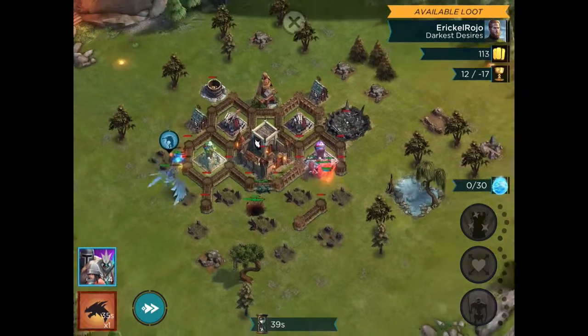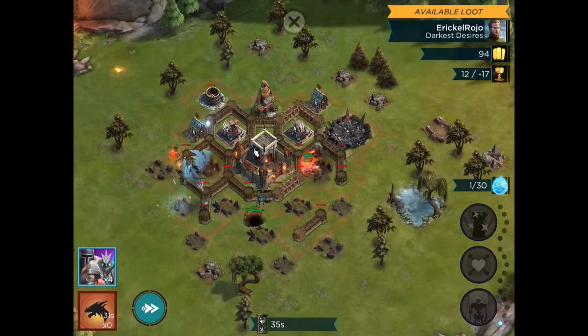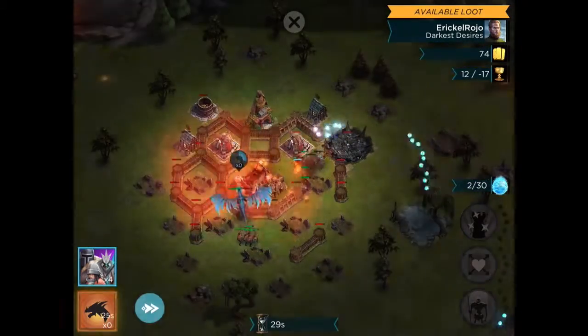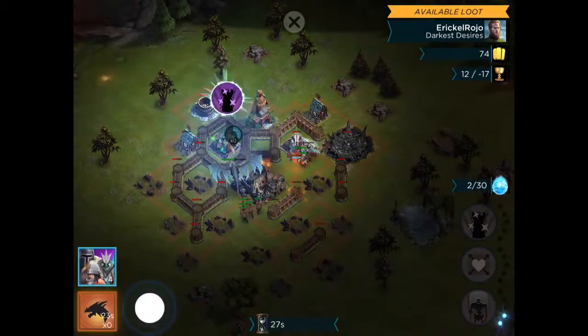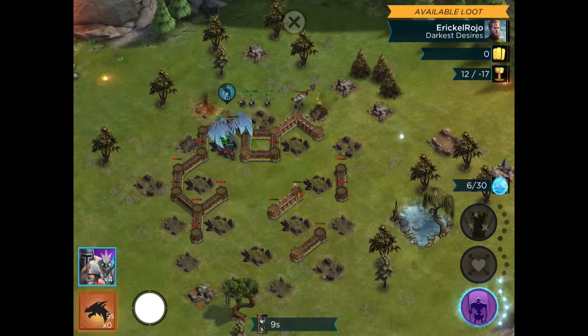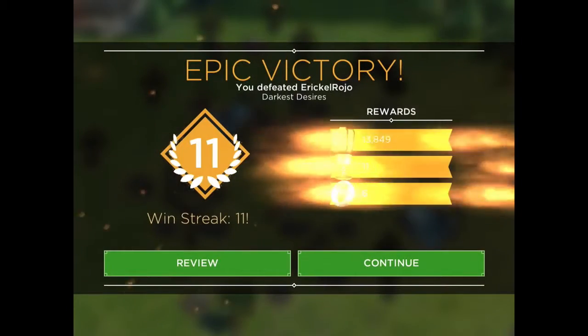Alright, we're going to send in some Undead Warriors to distract from the Wardens, move the dragon into sniping position — and that will let us take down the Stronghold. We'll use that Death Spell to mop up and take out that Watchtower. That one went very well — good gold and Win Streak 11.